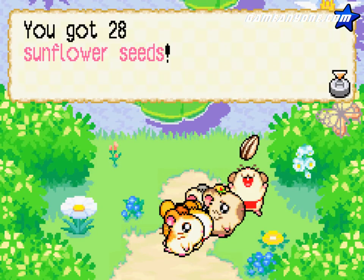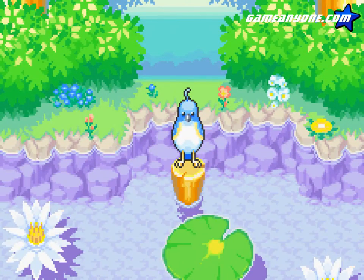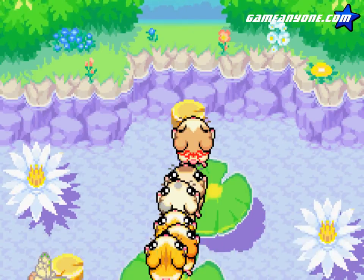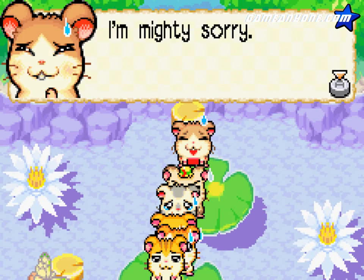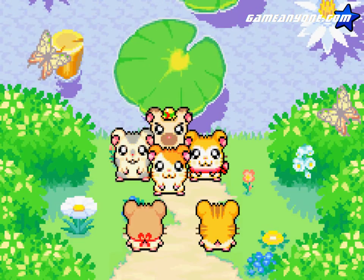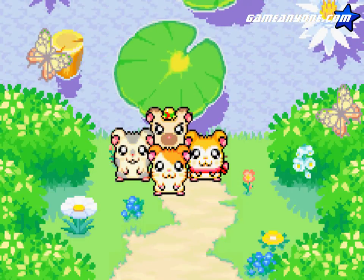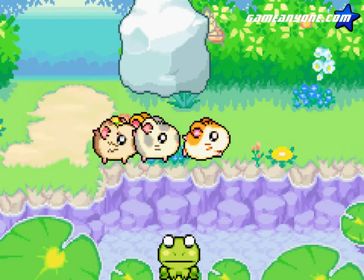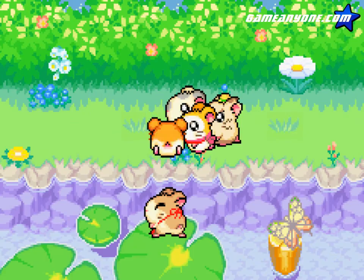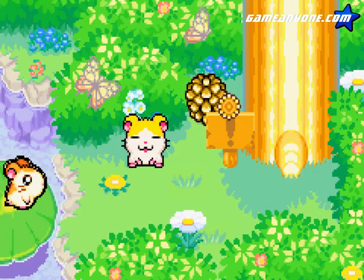We're gonna find the bluebird first, it looks like. There it is! Get it! Oh no — it flew away. You and your hyperactive voice. They're gonna go away now, just to find their way around. Now we gotta go find Sandy and Dexter. They're pretty much still where they... well, they're gonna be in a new place now.